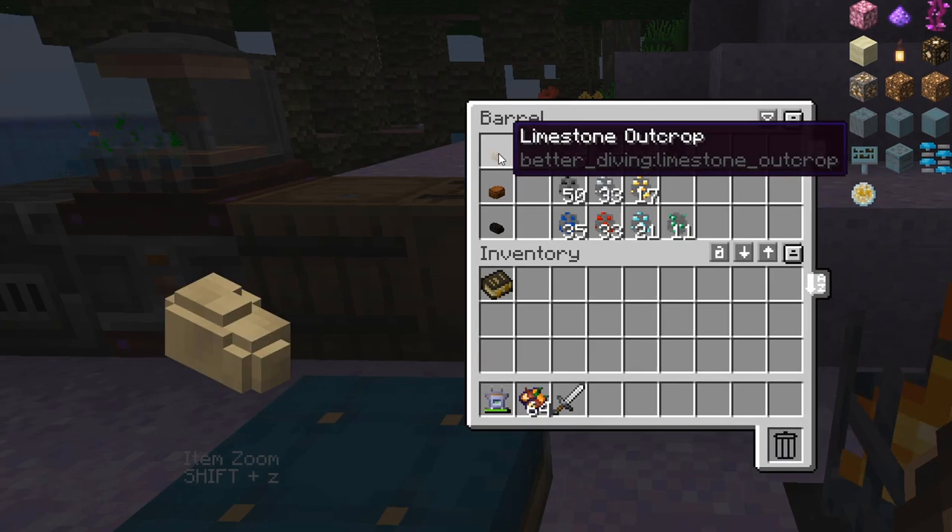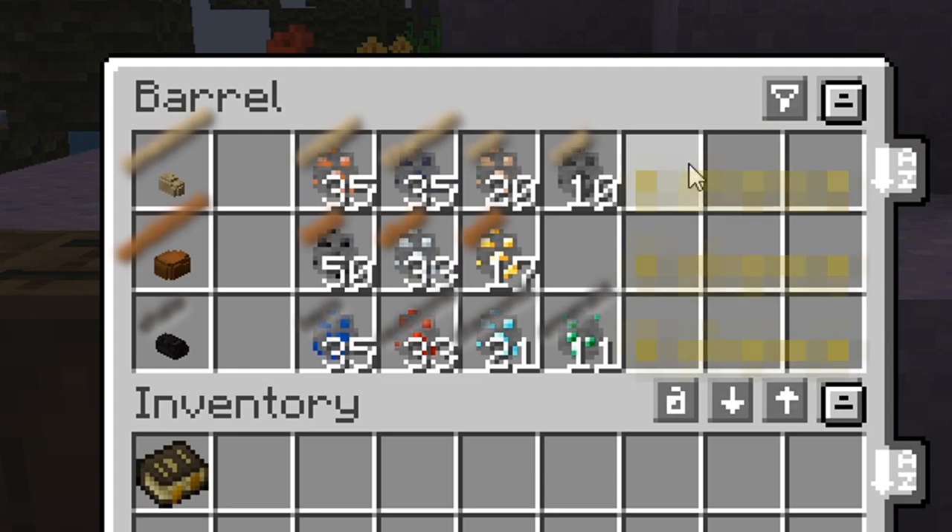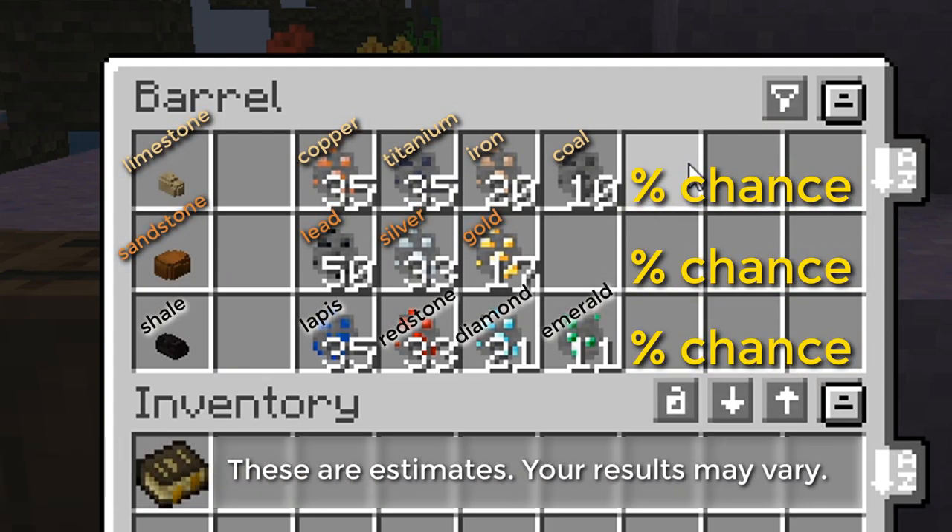Some of those underwater resources are limestone, sandstone, and shale outcrops you can find in oceans. This here shows you the percent chance of what you might find in each one. There are different ores that you might gain. For example, in the first one you find copper, titanium, iron, or coal. One of those resources is likely to be in there.